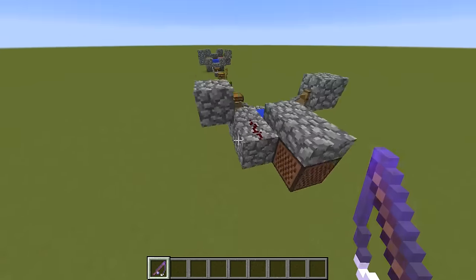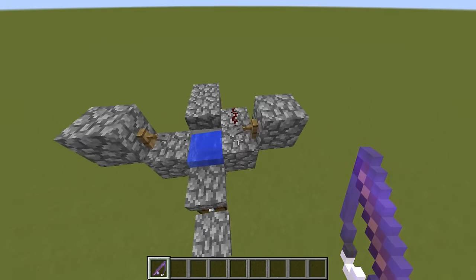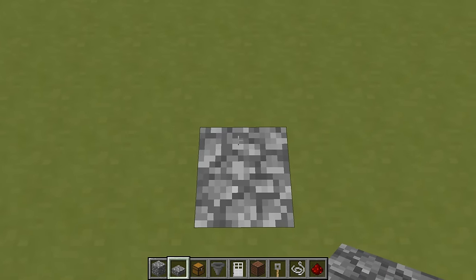And that's it — that's the new design for 1.11. I will show you how to build it now. To build it we will start with placing down a half slab in the position where we want to stand later.